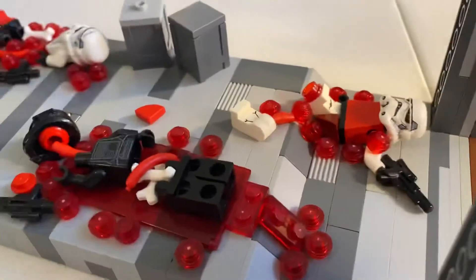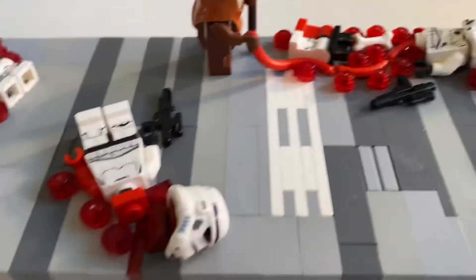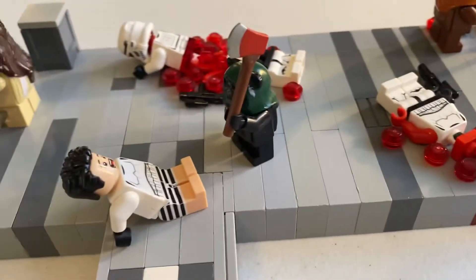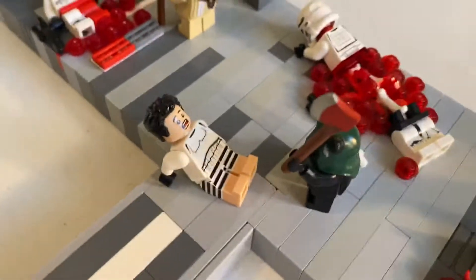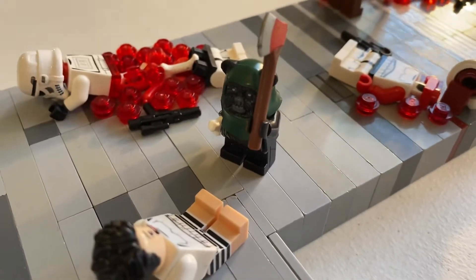Inside there are some guys that are ripped apart. Wicket is bringing some souvenirs with him, and there's another decapitated guy. There's also a guy screaming out in terror because he's seen his life flash before his eyes.